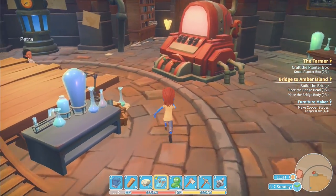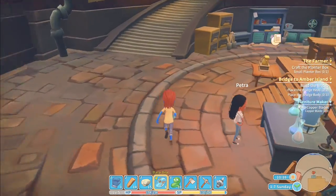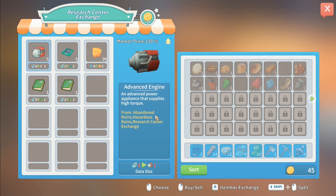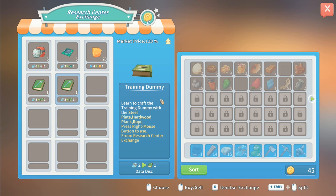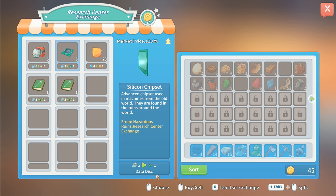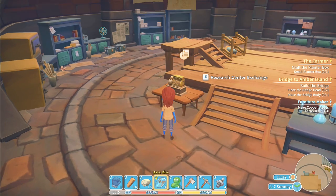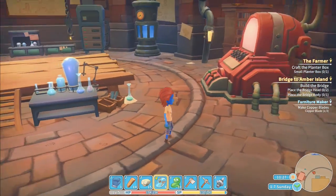I think I need to go to the research center to do stuff with these disks. She's busy working through all of this. What's this - recover? An old thermos piece! I need another old thermos piece - all the pieces are needed for a recovery. Then the research center exchange: training dummy - learn to craft it with steel plate and hardwood for two data disks. Five data disks for that, six for an advanced engine, three for a silicon chipset, four for a condensed power stone. So I can exchange goods from the ruins here.